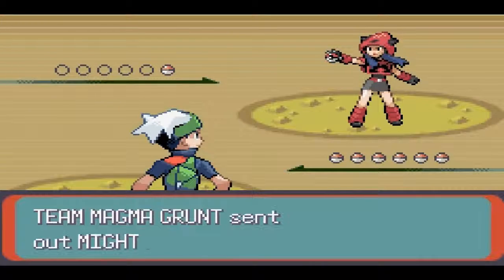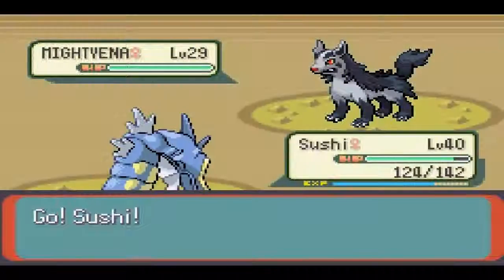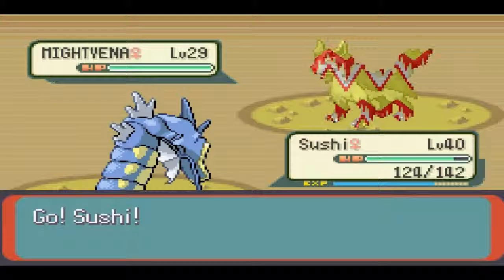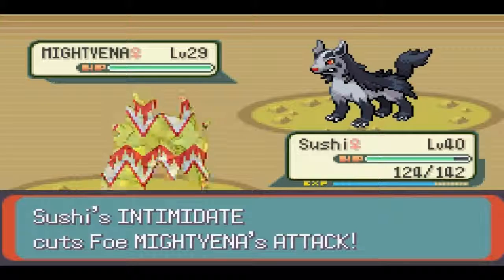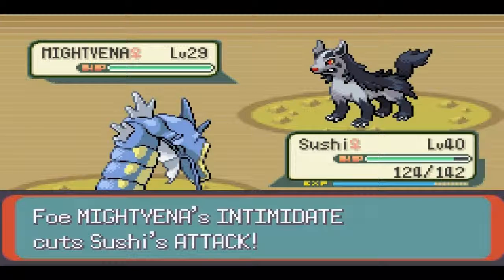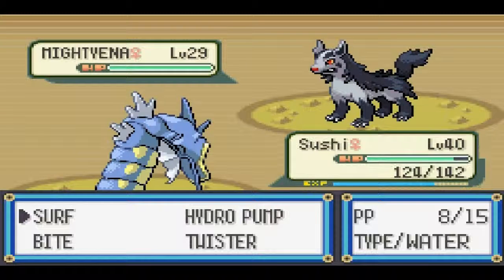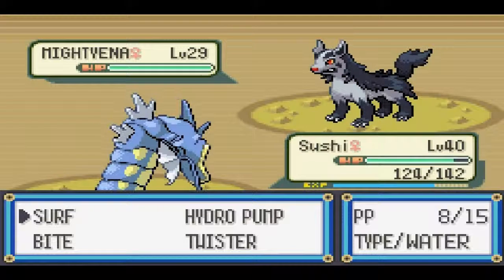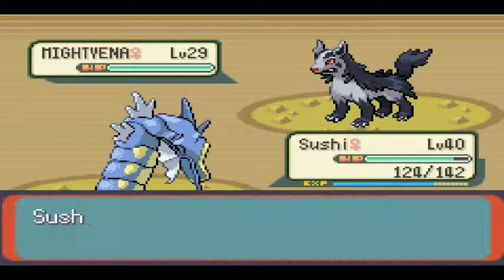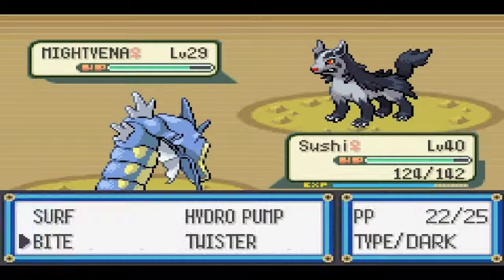This chick at least knows what she's talking about. So this thing is Mightyena — it's a pretty powerful Pokemon, but it is still only level 29. I feel like I'm using up all my water moves. I do have an elixir and stuff, but I don't want to use those already. I'm just gonna try Bite and see how many times it takes. Dark is resistant to other Dark moves — I didn't know that. Flinch, that's cool.